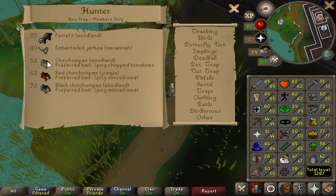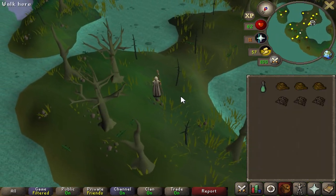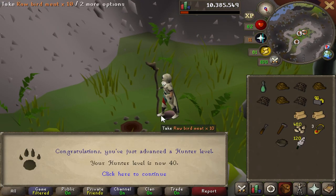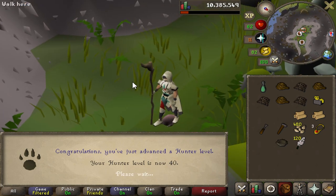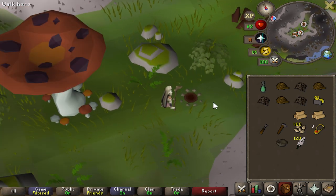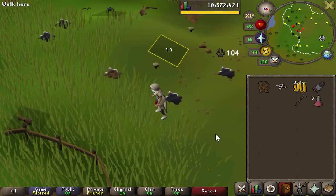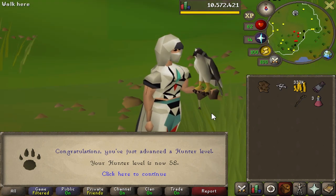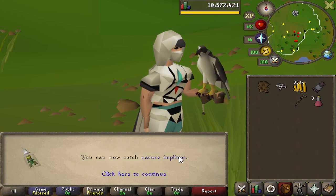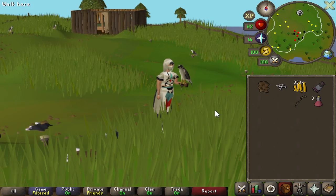With that level I can now place three traps, which will speed up catching lizards and the overall hunter grind. Man, after doing this I am like a master falconer — I'm just really good at this now. 58 hunter has been achieved! We can now catch nature implings. Off to Puro-Puro we go on the hunt for magic logs.